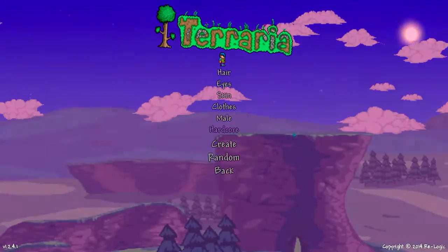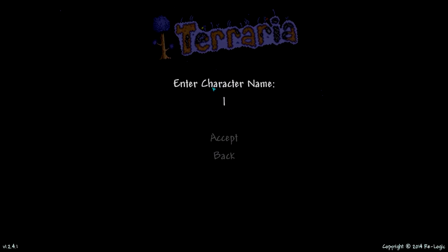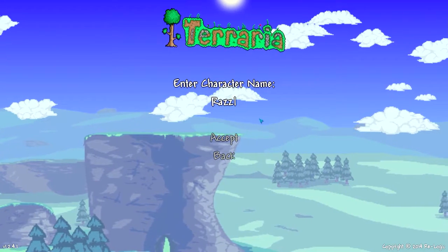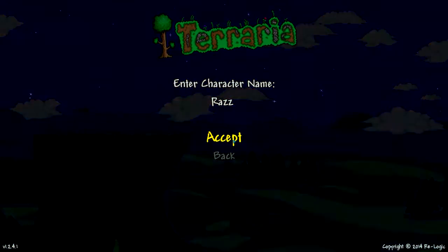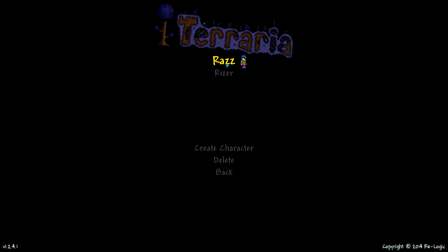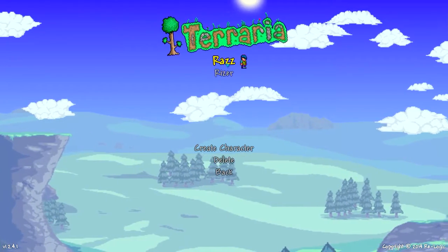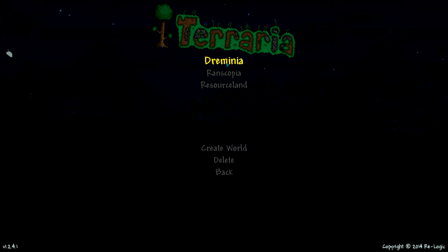This is going to be my character right here. I'm going to create him and his name is going to be Raz — short for Rasputin, or if you've ever played the game Psychonauts you'd know exactly what I'm talking about. He's going to be hardcore.